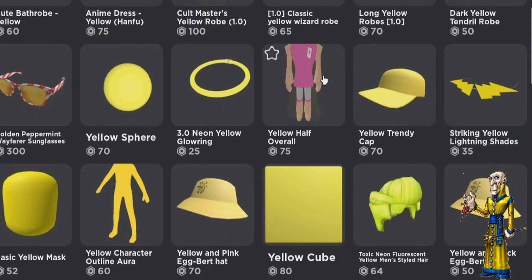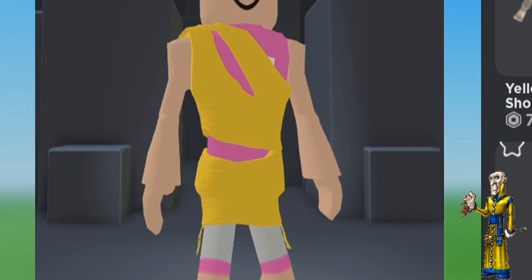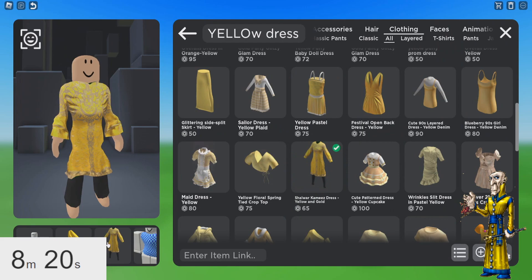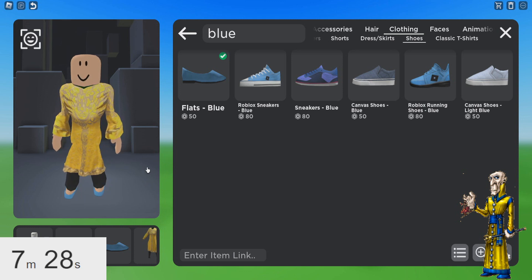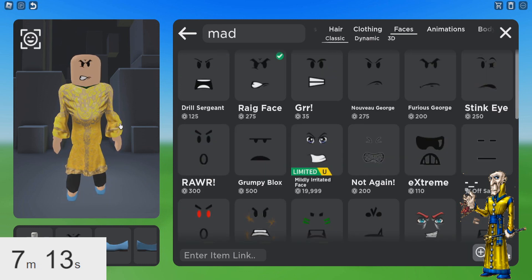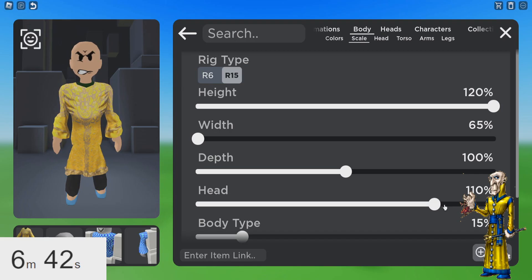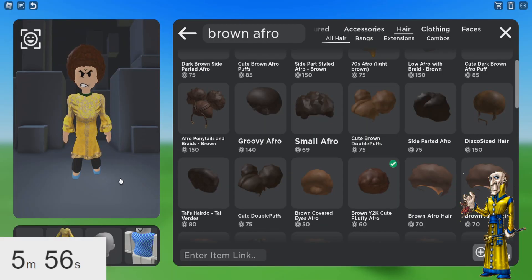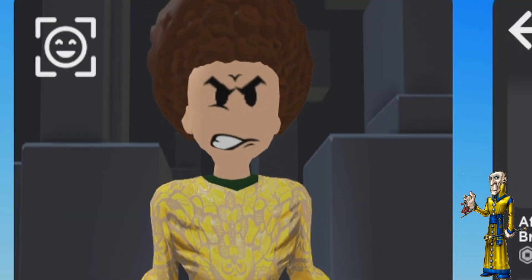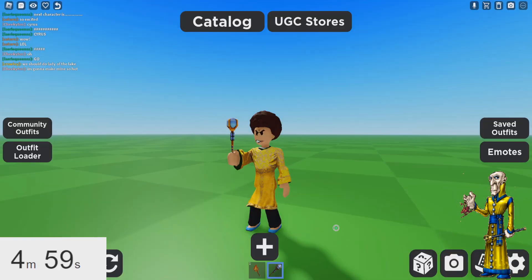He definitely needs to find a good yellow robe — like, that part is so important. What if I just type in yellow dress? Oh my god! This one's good! The options are literally so bad! What am I doing to you, Cyrus Drake! This face is definitely giving Cyrus Drake though. Is there like a different head option? This is a better head. This is good! Should I make young Cyrus Drake? Should I give him the afro that he used to have? Oh my god, I think I'm gonna do young Cyrus. Young Cyrus Drake! Now he needs his little staff. He looks so good!